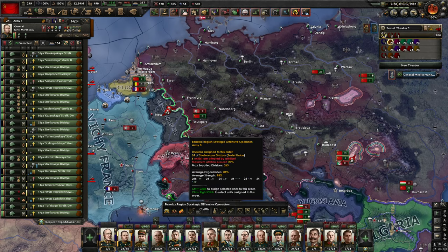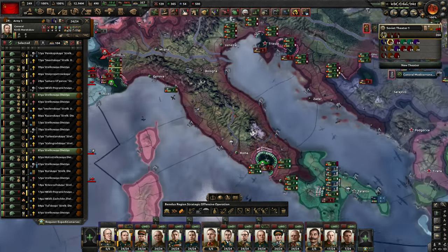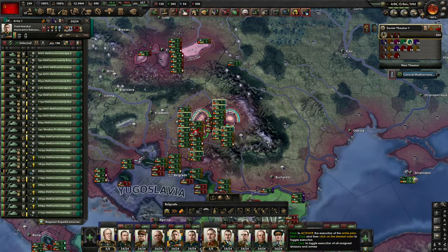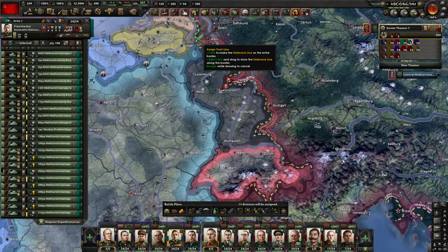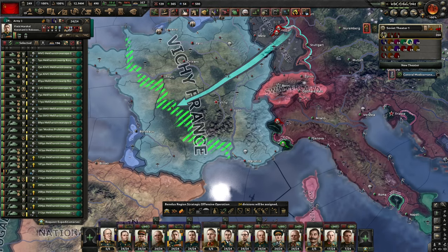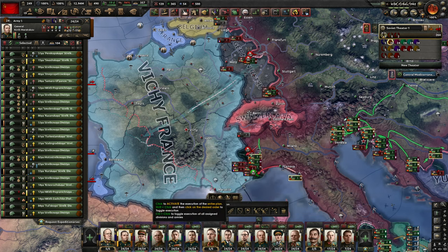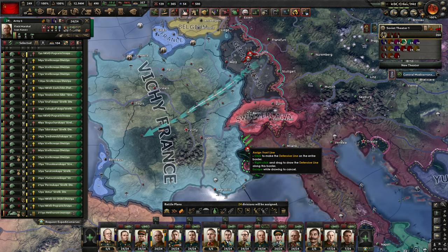Obviously we need to move some troops here on the border again. Rokossovsky, you go here and start pushing towards Vichy. You also go here and do the same. You go here and do the same.